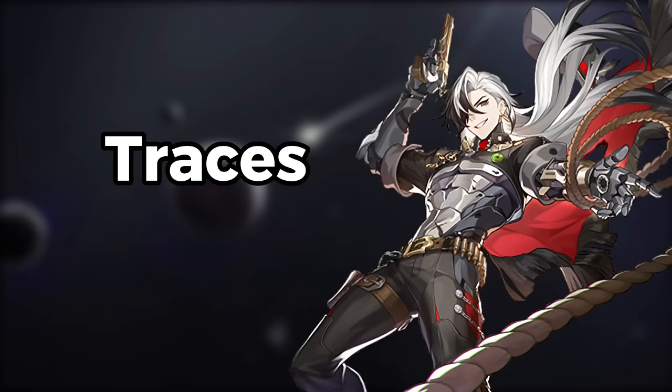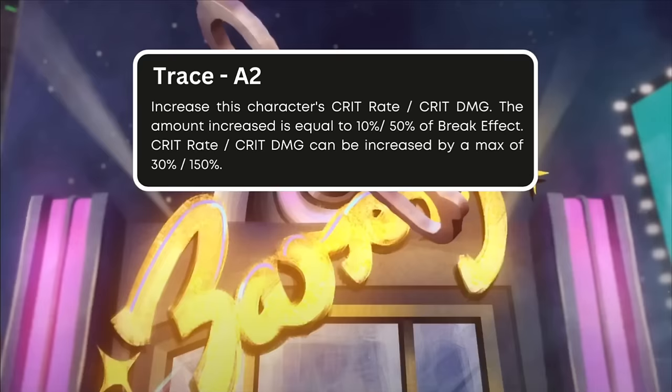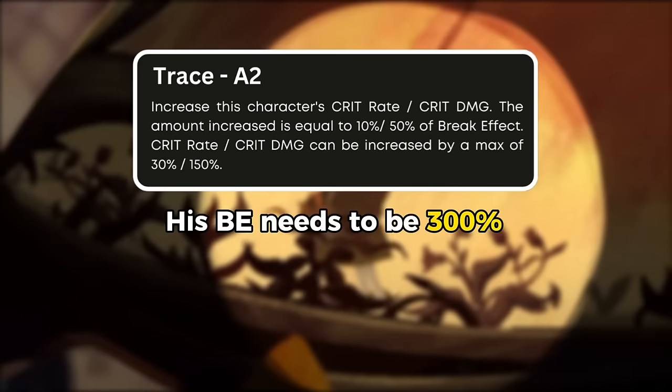His A2 trace means players want to give him as much break effect as possible, because this trace will help Boothill increase his crit rate and crit damage based on 10% and 50% of his break effect. The maximum nominal critical he can obtain is 30% crit rate and 150% crit damage. This means to maximize this trace, Boothill needs a total of 300% break effect. This is nice because by focusing only on break effect, players can also increase the damage from his physical break without worrying about losing damage from critical hits.